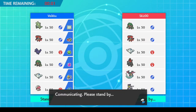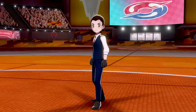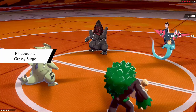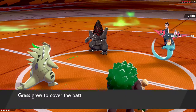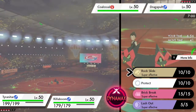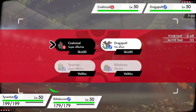Alright, first battle with this team. Obviously it's going to take some time to get used to the team, but I will try my very best for you guys. This trainer card looks pretty serious, so I'm expecting Coalossal and Dracovolt. Yes indeed. I can actually KO the Coalossal — I could protect with Tyranitar and proc the Weakness Policy. Max Knuckle into Coalossal could be pretty good too; I'm not sure how much damage it does.